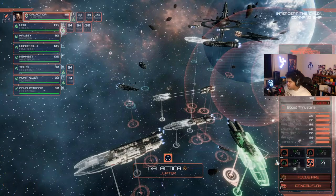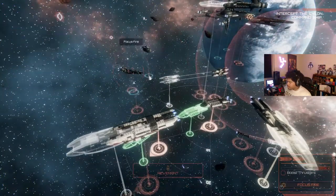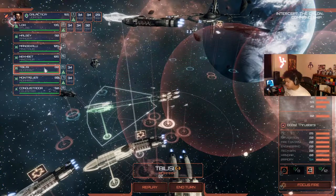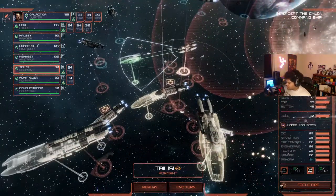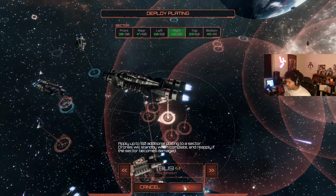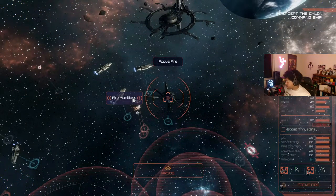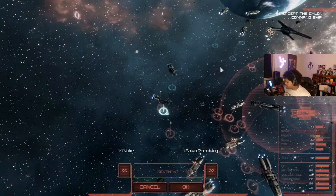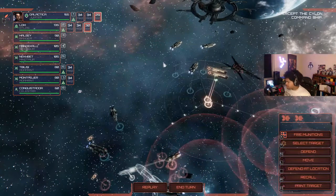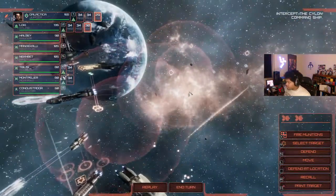All of you concentrate all fire on this. How are we looking hull-wise? The right flank of the Tibilis is falling apart a little bit - let's give her some more armor. You guys attack this, you guys attack this. That's a lot of damn fighters. Let me see how we're gonna do this.